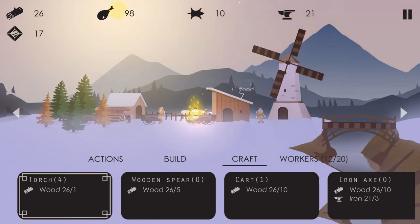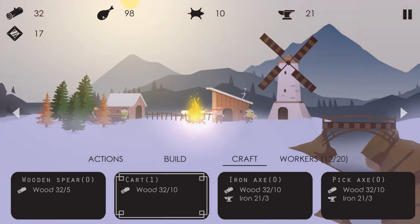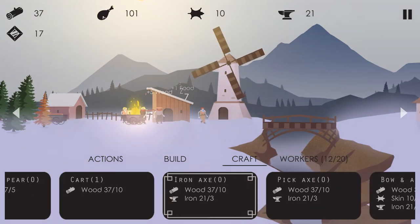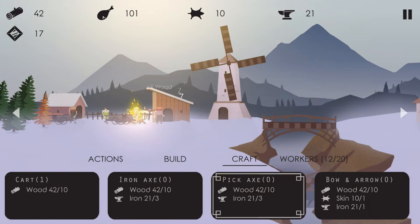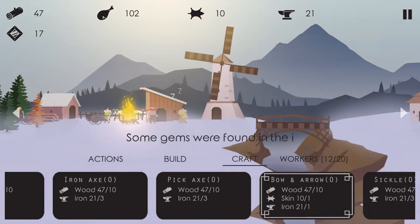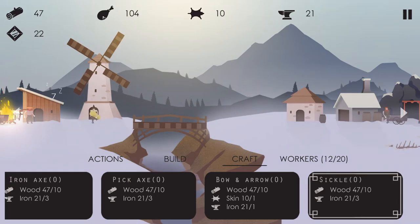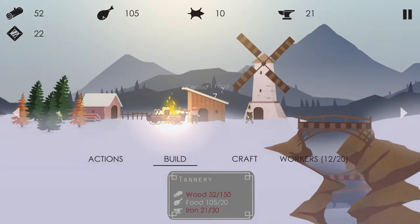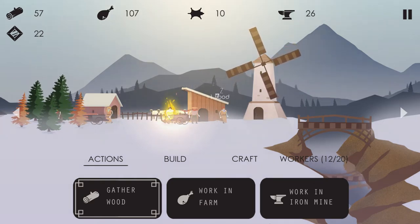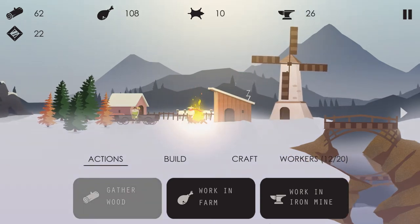Your main dude doesn't serve that much of a purpose honestly, except to kind of encourage and work with the people. He can't carry around a cart or anything. You're able to craft a lot of stuff. Torches are needed for guards. Wood spears increase the attacking power of the guards. Carts are really important — everybody I have running around has a cart with them, which allows them to haul more goods. Iron Axe increases tree cutting speed. Pickaxe increases mining speed. Bow and arrow lets you do some scouting things, which I don't really understand quite yet. And the sickle increases food production with the farmers.